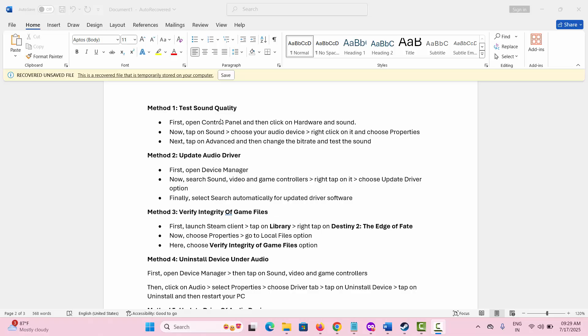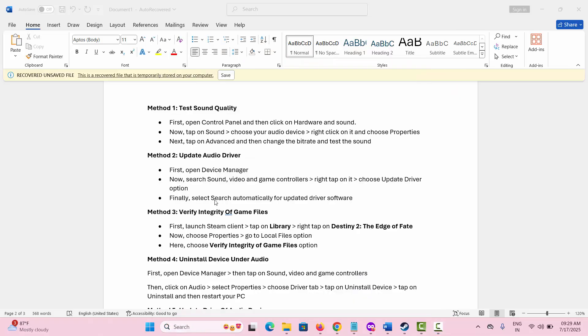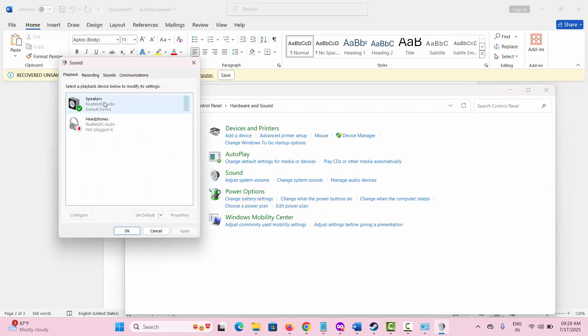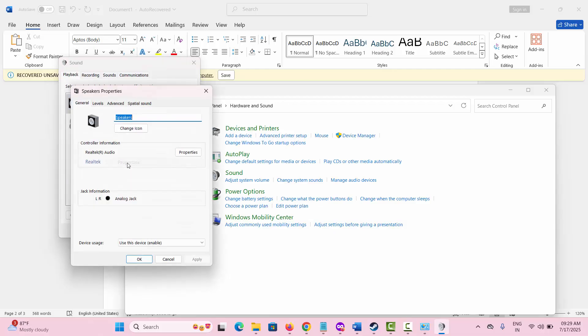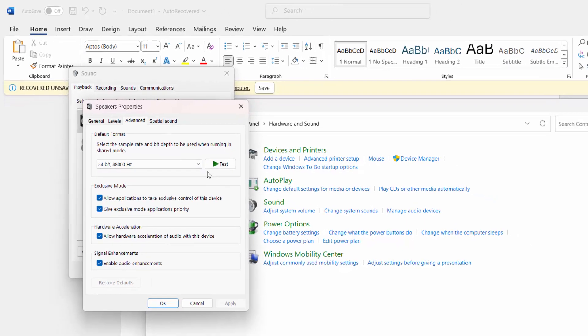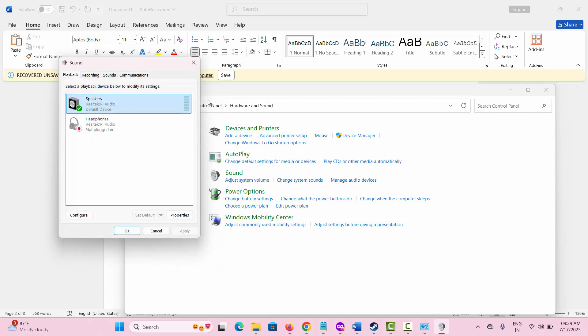The first method is to test sound quality. For that, you simply need to go to Control Panel, then click on Hardware and Sound, then click on Sound. Here you can see Speakers — right-click on it and select Properties, then go to the Advanced option. Here you should check the bit rate, select it and test. After selecting, click on Apply and OK.